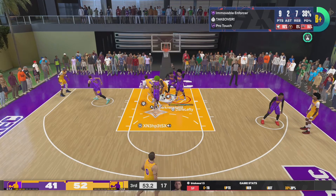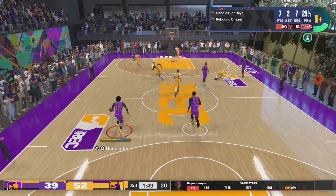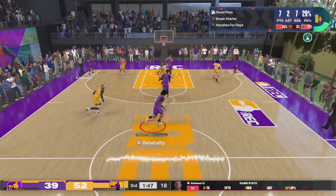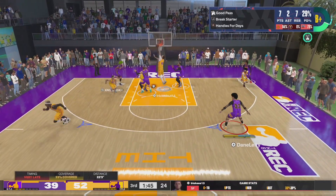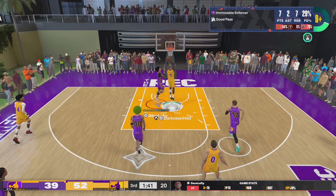Here is the point guard — he tried to run into me and ran into a brick wall, he had to back up. That point guard is 6'1, I'm 6'9; he's probably like 160 pounds, I'm 250 on my 6'9 slasher power forward. The badge can work on the perimeter and it also works in the post.